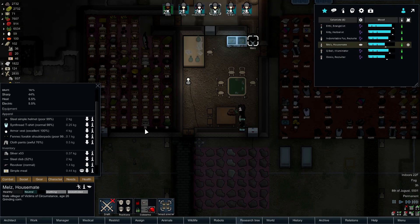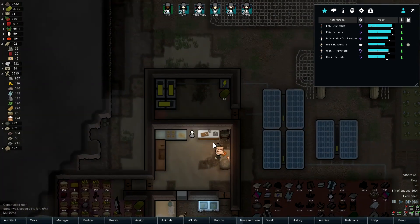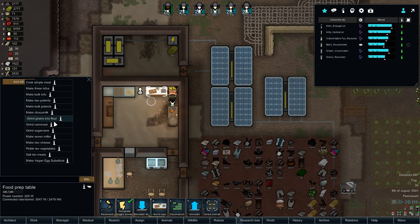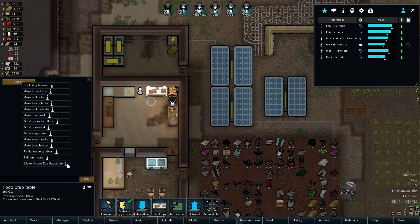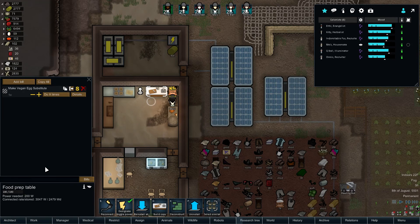Healthy Melz, Indomitable Fox, and Kittiness. The tofu we're working on. Potatoes are used in place of eggs in baking or other recipes, so we're going to make some vegan egg substitute.